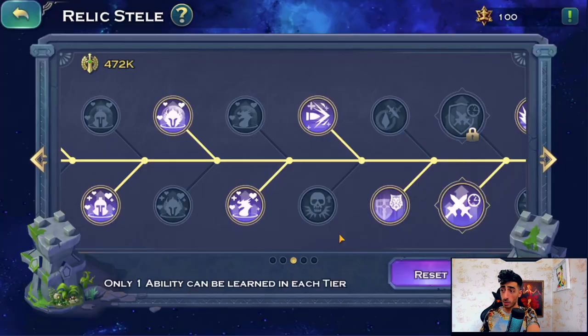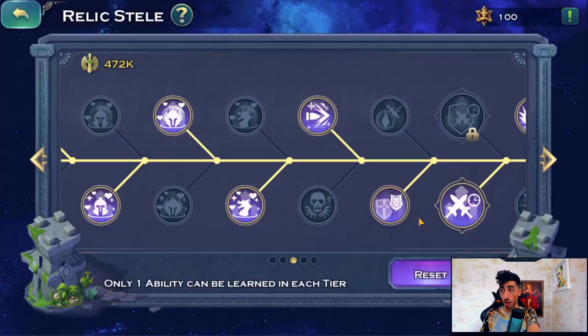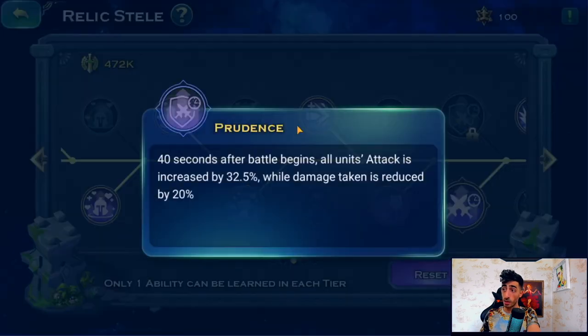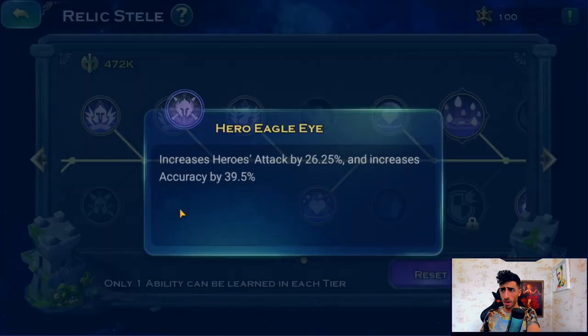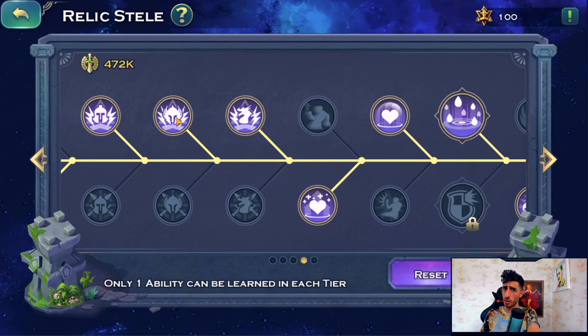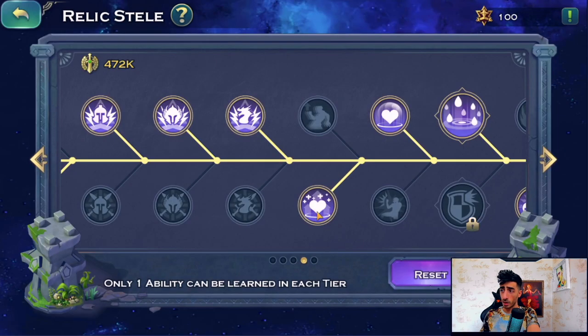Attack and attack speed here, then crit — not a big deal, you can choose either. For the command/might node I want Command with stamina — nothing that gives magic. Always focusing on first 30 seconds. For critical damage nodes below, I don't think accuracy is a big deal — crit is more logical. Healing received over evade — I'm stacking it, so healing received is more important for me.